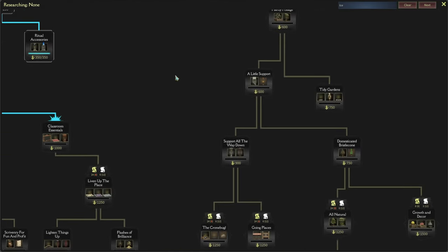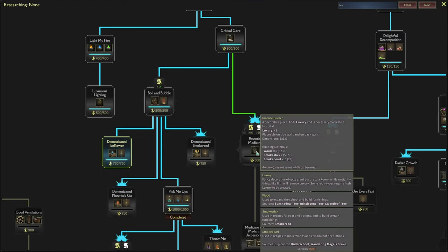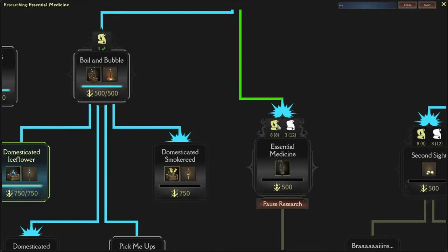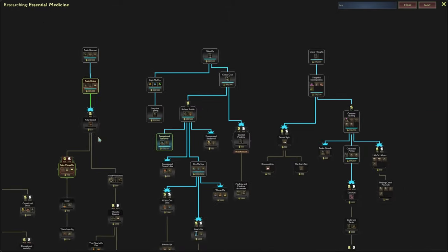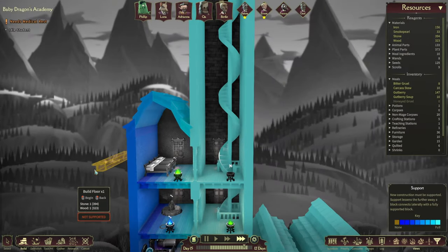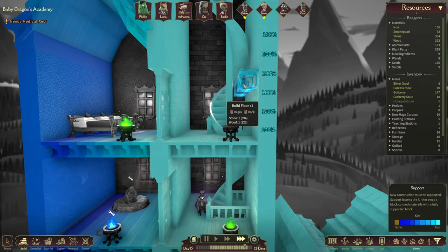The potions are done - oh yes they are! The next thing we wanted to do - there was something for 500 research over here, incense burner. Oh yeah, that gives us the medical beds. You're gonna take 8 though - that means we're gonna have to defeat a few more of these guys.